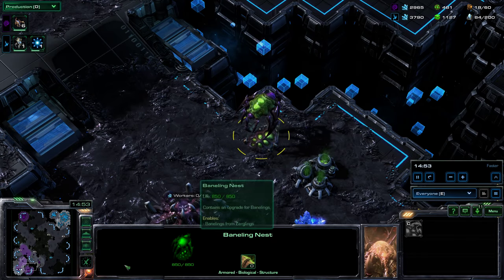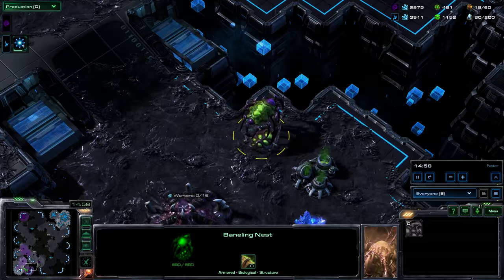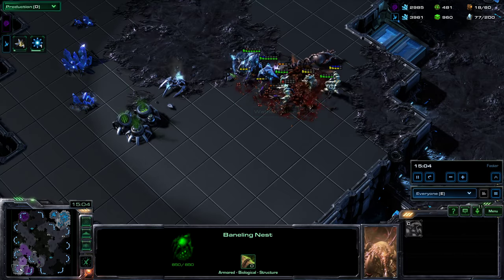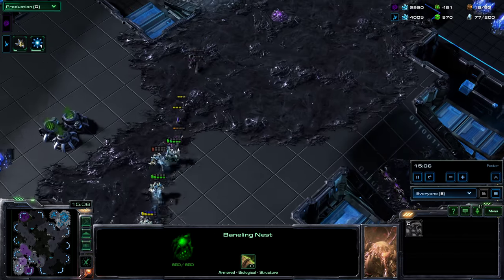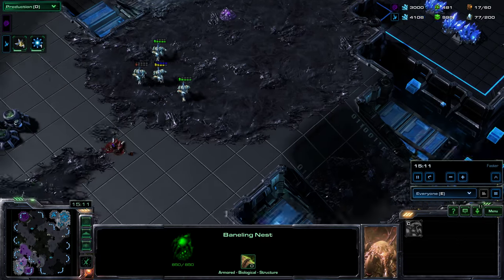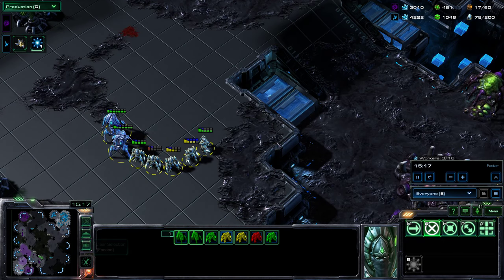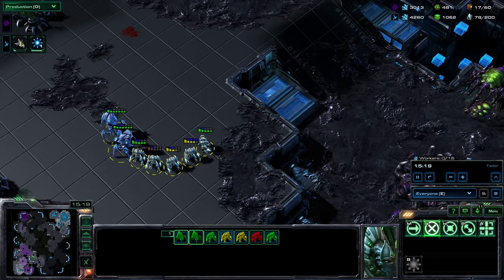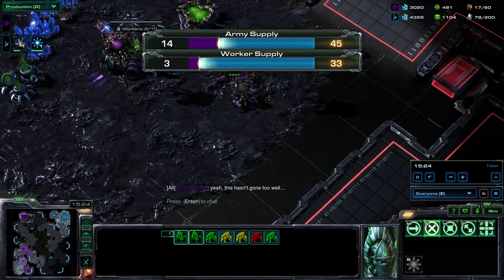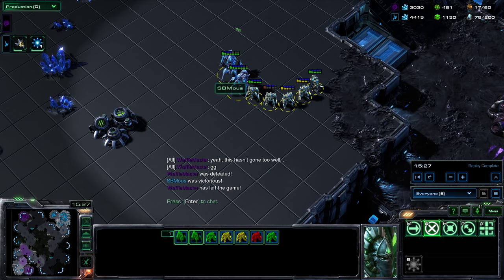He has built a new spawning pool, which suggests he intends to not go gracefully but to drag the game out. The bane nest has been up for some time but I don't remember seeing any banelings in this game. Banelings are quite good against zealots — zerglings do extremely well against stalkers but terribly against zealots. So you want a couple of banelings at the front to soften up zealots, then get the lings around. These lings running about haven't done too well — and there's the GG.